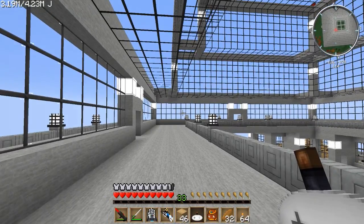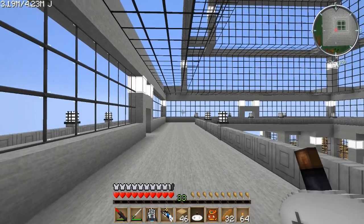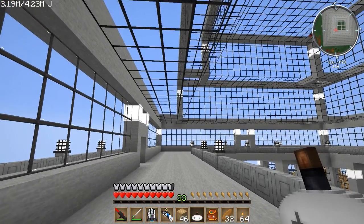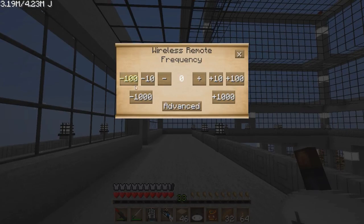I love this thing to death. When you right-click, you send a wireless redstone signal. But this is a freshly built remote with no signal set yet. If we shift right-click, we get this wonderful little GUI so that we can change the frequency. This is the big reason I love this mod — you can have just so many different redstone signals going around everywhere.